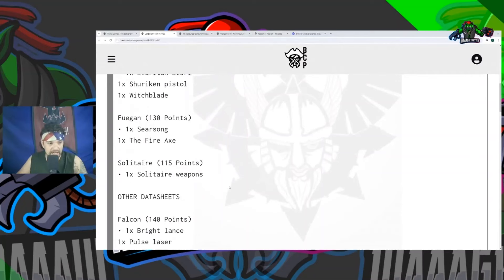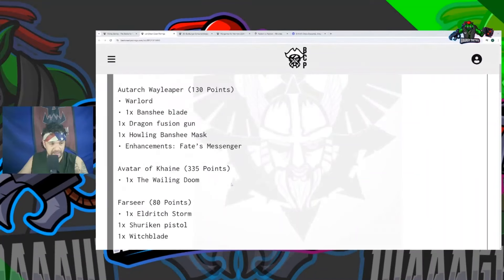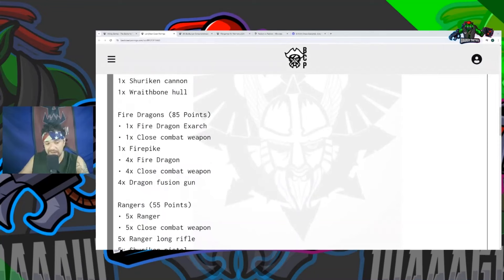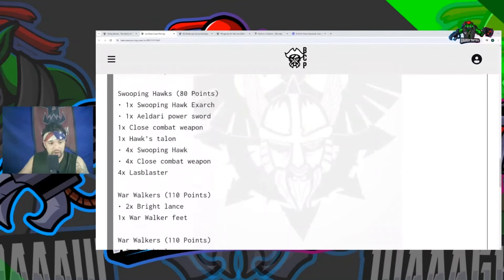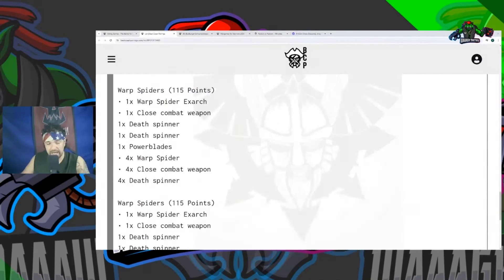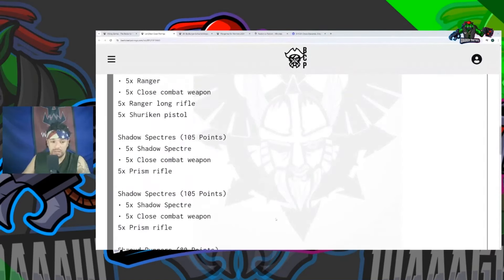In this Eldar matchup we have an Autarch Wayleaper, the Avatar of Khaine, shout out to Mark Perry, a Farseer Skyrunner, Fuegan, and a Solitaire — a somewhat typical Eldar list. A Falcon for the bright lances and cannons, Fire Dragons for their delete-you ability, Rangers, Shadow Spectres, Shining Spears, Swooping Hawks, three War Walkers — deceptively durable unless you're doing big shells for bigger hits — Warp Spiders, which are two wounds and typically quite annoying. Big Shock Attack Guns are great in this matchup plastering War Walkers and Shadow Spectres given their low toughness.